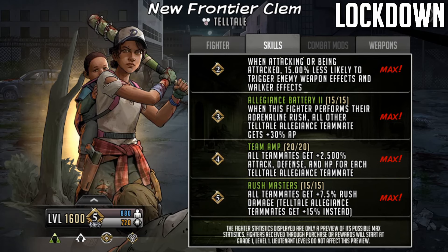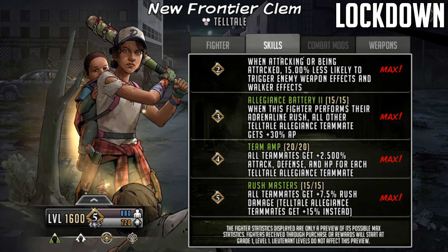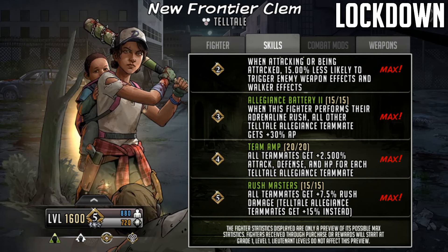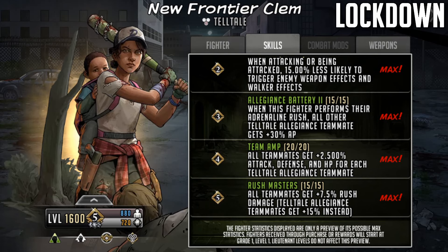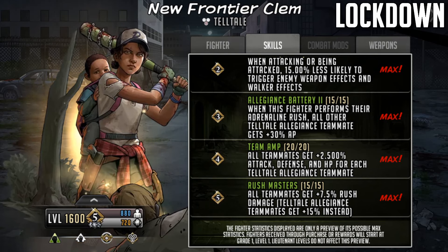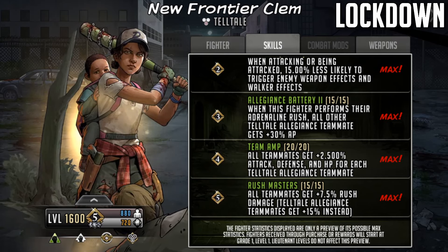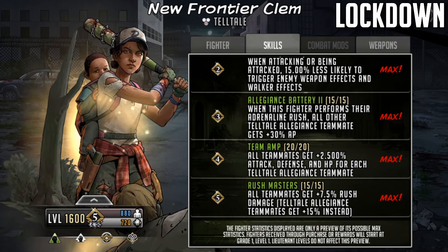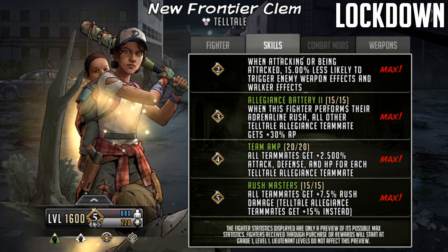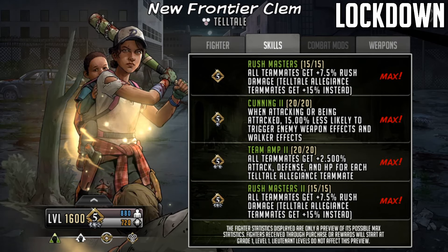Moving on to grades four and five: at grade four she gets the first half of Team Amp - all teammates get 2.5% attack, defense and HP for each Telltale allegiance teammate. At grade five she gets the first half of Rush Masters - all teammates get 7.5% rush damage, Telltale allegiance teammates get 15% instead. I like that this is guaranteed on grade four and five - it's just a weaker version. It's always nicer to see that rather than a chance of it happening.